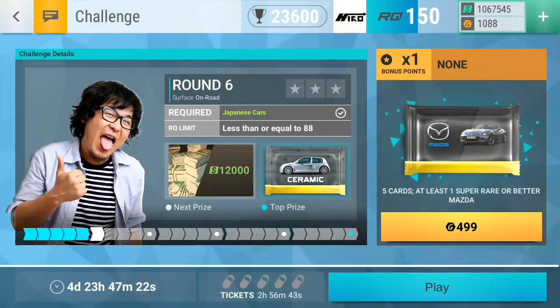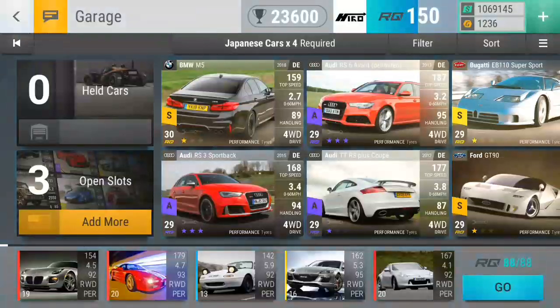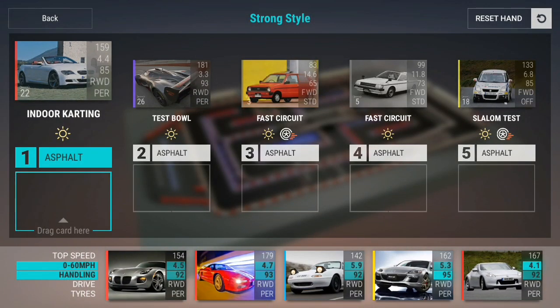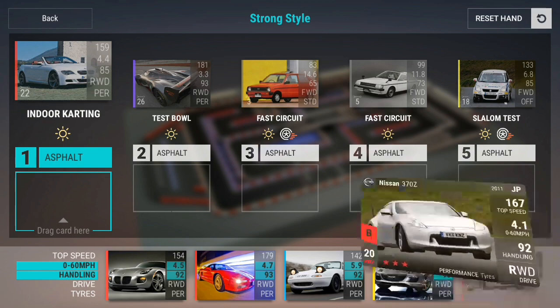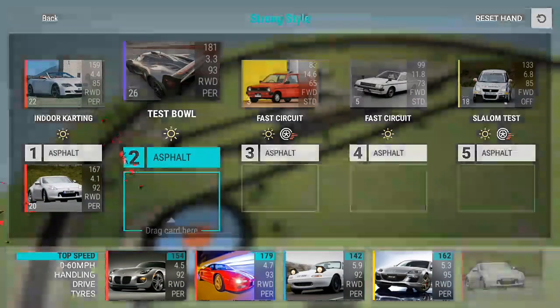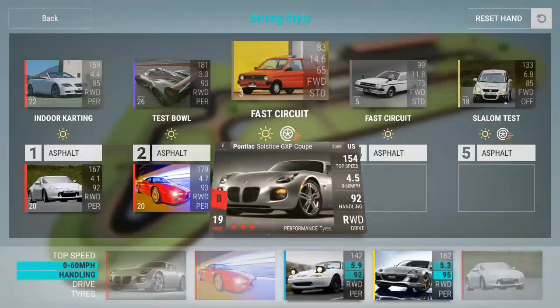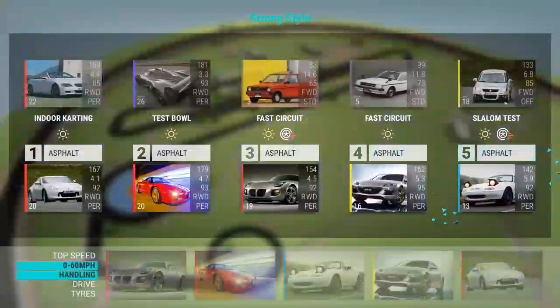I will be back with the next tickets. Back with the next five tickets. As you can see, we now need four times Japanese cars. This is the deck that I'm running with — with some decent cars there. We have three times fast stuff and then two times the twisty stuff.